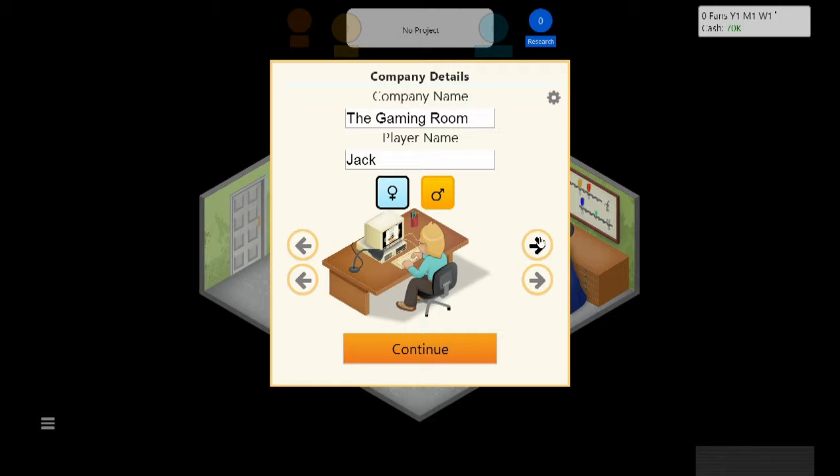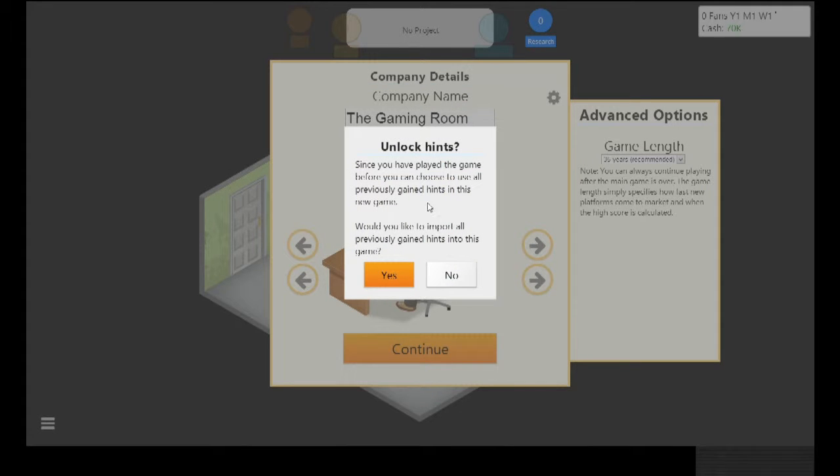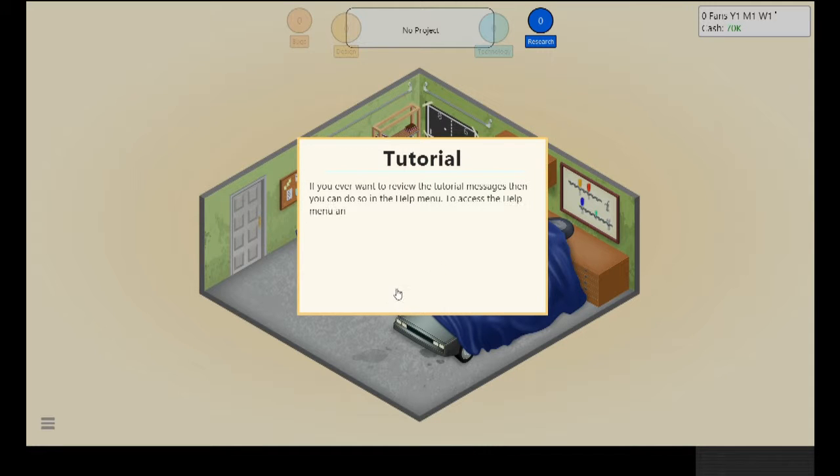Now we're customizing our character — that's what you need to do at the start of Game Dev Tycoon. We'll probably play for 35 years, which is the recommended duration. For the purpose of YouTube, I'm not going to have hints enabled, just to make it more entertaining. I roughly remember how to play.